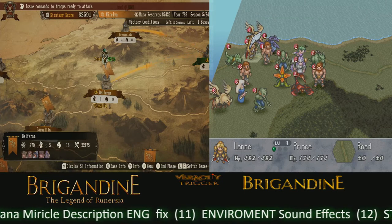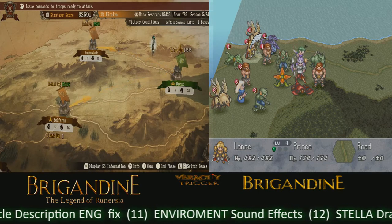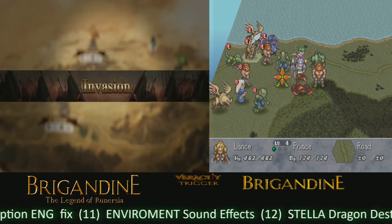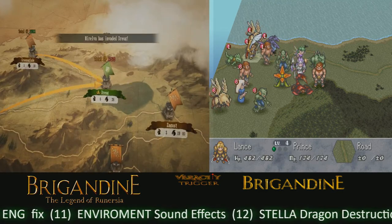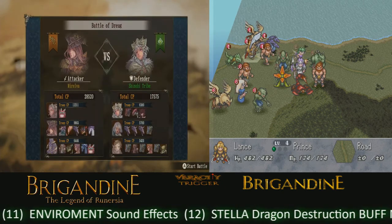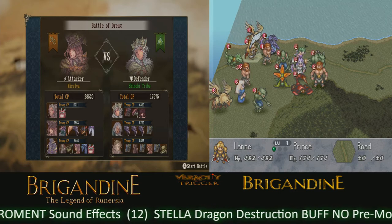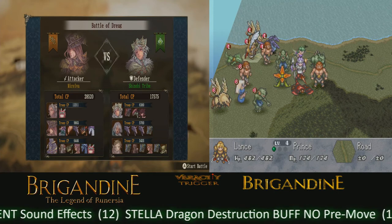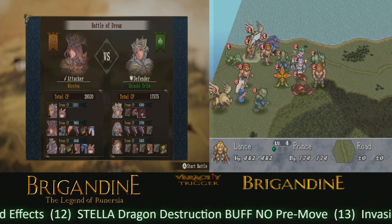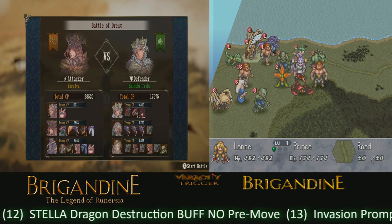Point number thirteen: invasion prompts should show colored flags matching the invading nation. Right now the invading flags on the prompt are all gray. They should reflect the colors of the invading country — like the yellow/orange for Morelva or green for the shinobi nation. It's a small detail but it would immediately tell you who's invading what at a glance.